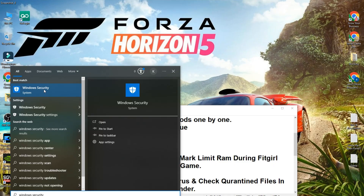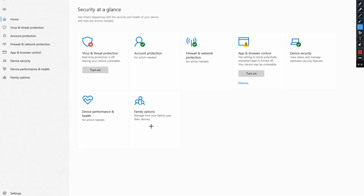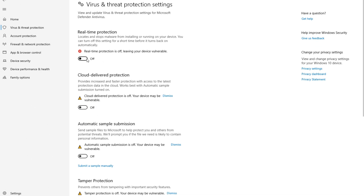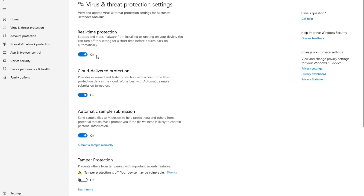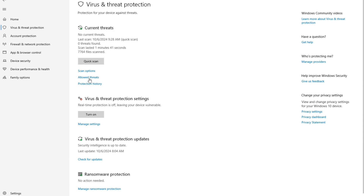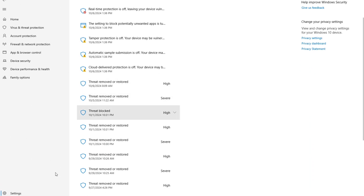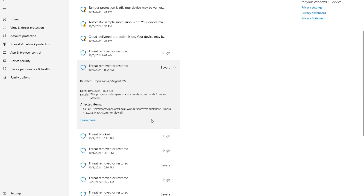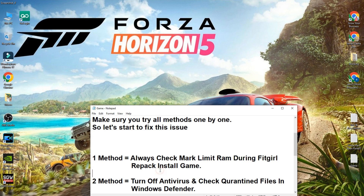Open Windows Security and on the left side click on 'Virus & Threat Protection'. Click 'Manage Settings' and turn off all the options here — I already have them off. Then go back to 'Virus & Threat Protection' and click on 'Protection History'. Here you will see any quarantined files. If any files related to Forza Horizon 5 are blocked, click on 'Action' then 'Restore'. Check below as well for any blocked files, restore them, and then try to install your game.